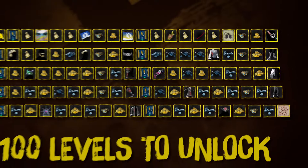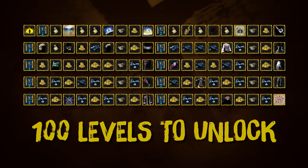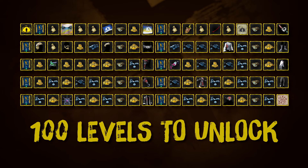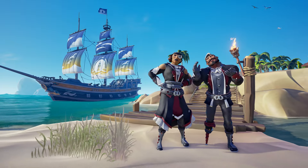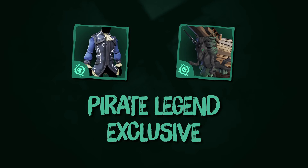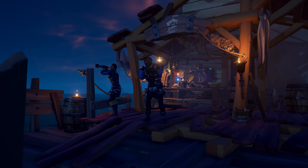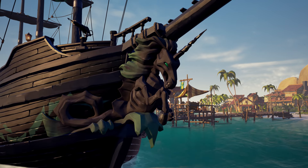Season 3 brings new trials and another 100 levels of captivating rewards to strive for, which are free to all players. This includes the Blue Horizon ship parts and the Daring Deceiver clothing set. There are new rewards exclusive to Pirate Legends too, with Sud's Constellation themed jacket and the Fairy of the Damned figurehead.